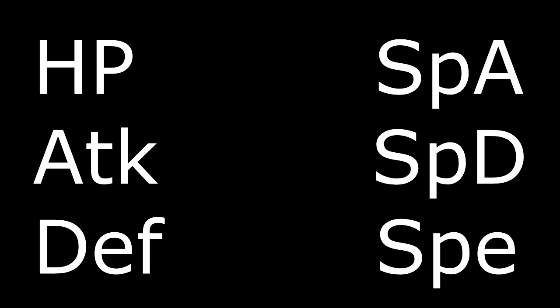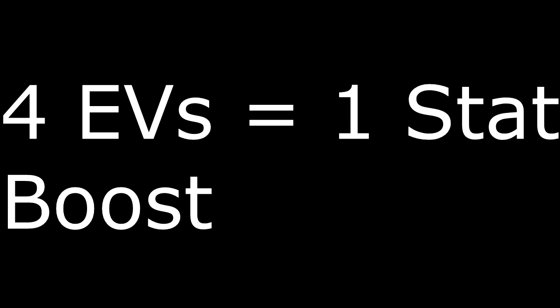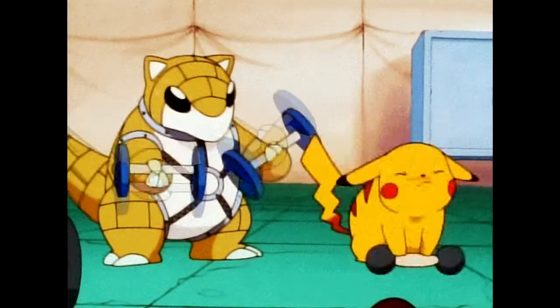In Pokemon there are six stats: HP, Attack, Defense, Special Attack, Special Defense, and Speed. Every Pokemon has stats and some Pokemon are better in certain stats while others are lacking. A Pokemon can be trained with EVs to make them stronger in a particular stat. A Pokemon can have up to 510 EVs. Four EVs into a stat turns into one unit of stat boost — so if a Pokemon has a speed stat of 100 and you put in four EVs, the stat becomes 101.